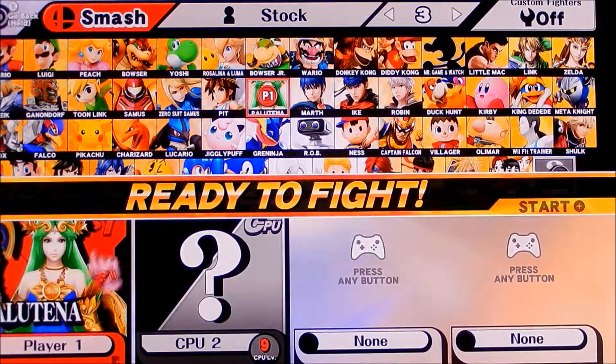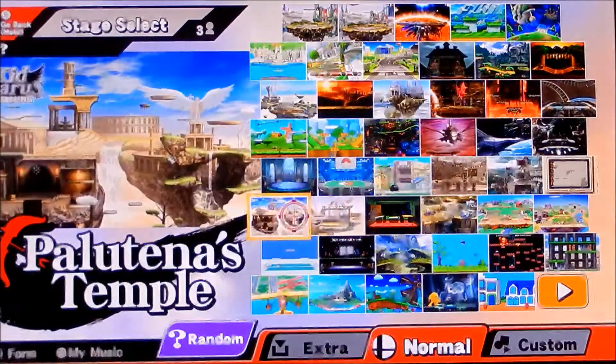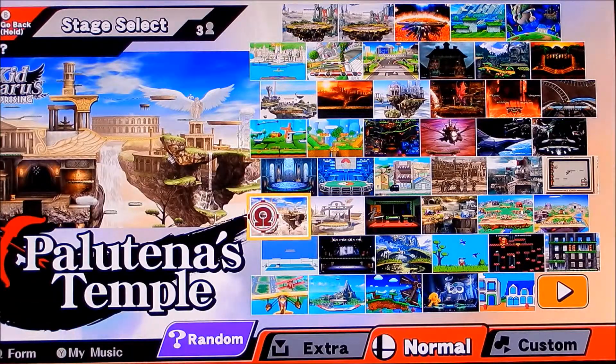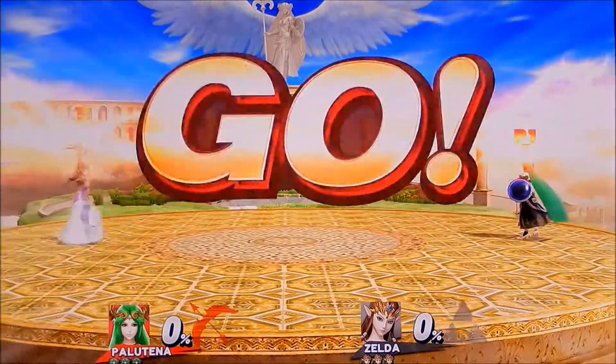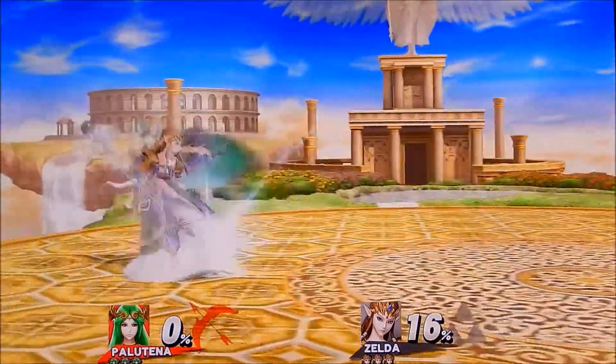They also added a new stage with Cloud — that was Midgar — but we'll play that when we actually get to Cloud. They also added a bunch of Mii outfits, and they're actually pretty cool. One of them is the Monster Hunter one, like a character from Monster Hunter. Oh, and Zelda — it's a princess versus a goddess.